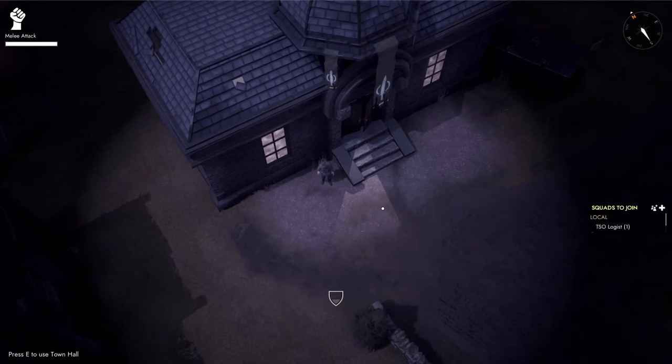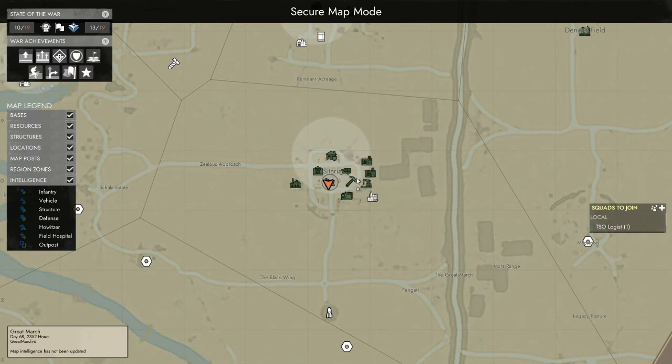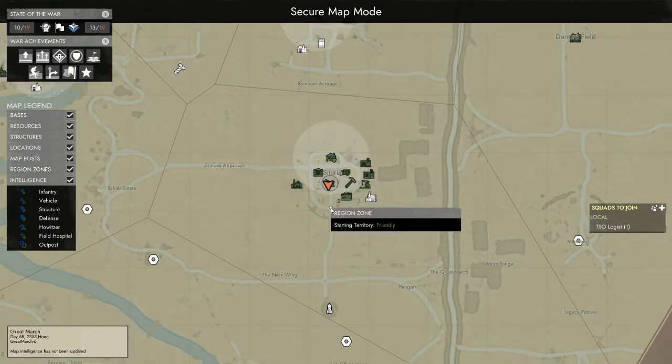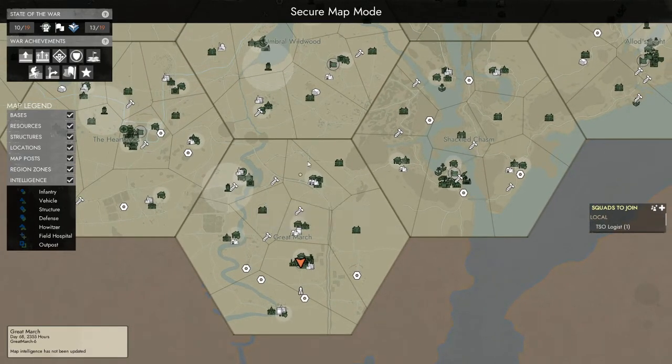One quick thing we need to go over is you cannot build extra industry. You cannot build refineries, barrages, stockpiles, or factories. You cannot build any additional ones on the map. The ones that are on the map are the only ones that are going to be placed there.